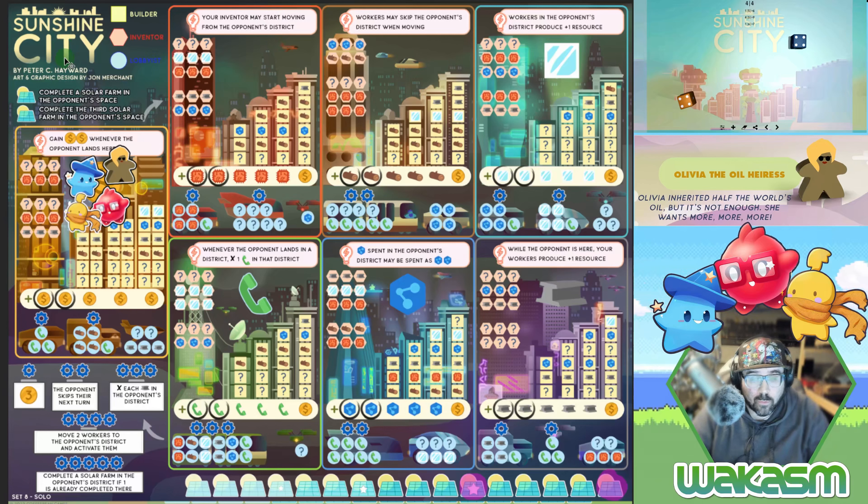One rule I got wrong last time that I want to correct: anytime we roll, we always have to use the lower dice first. Last time I was picking a dice, using a meeple, then picking another dice. The actual rules are you have to use the lowest dice first, then the highest. I didn't realize that on my first play, but now I do.